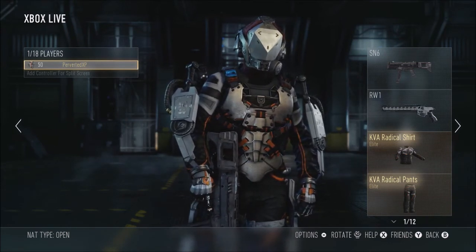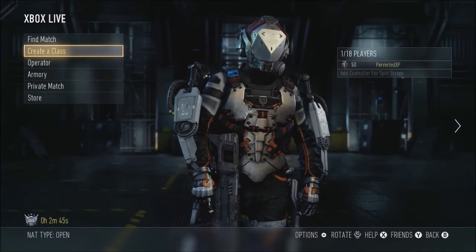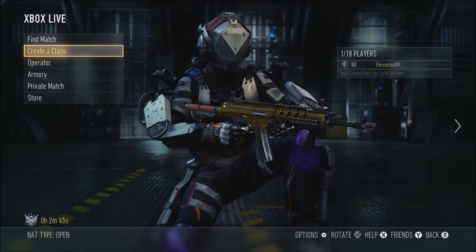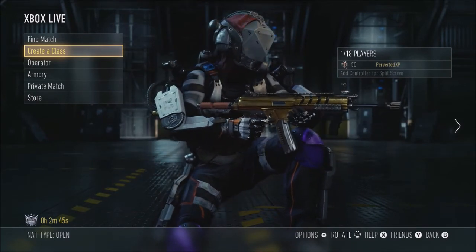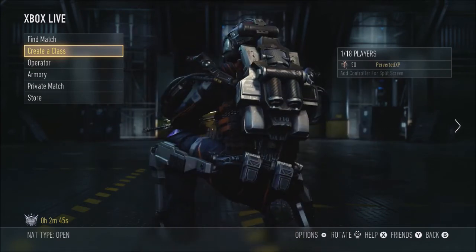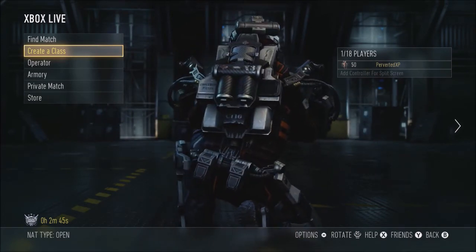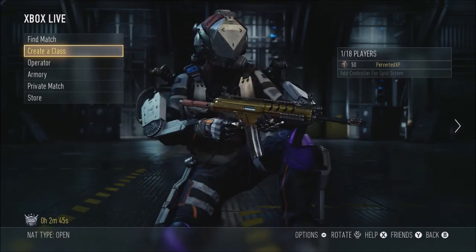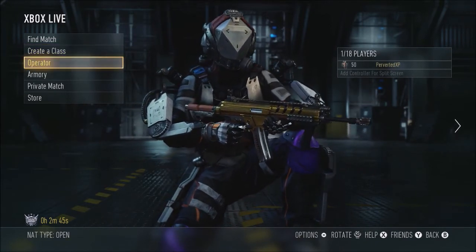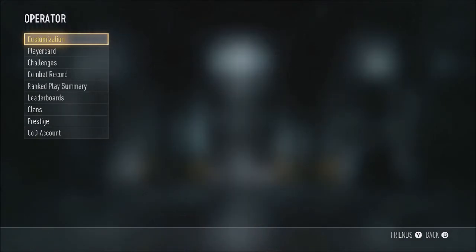Let me show you guys my character and my gear — check out my elite gear. Doesn't that exo look boss? With the shirt, pants, and knee pads, I almost have a full set. I just need the boots and the exo suit.